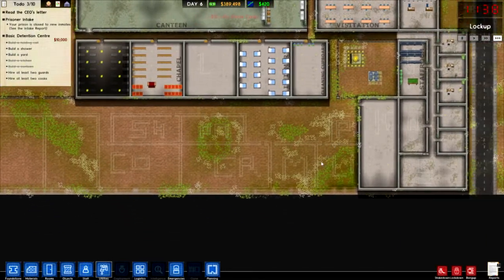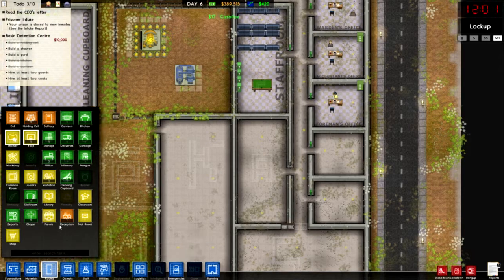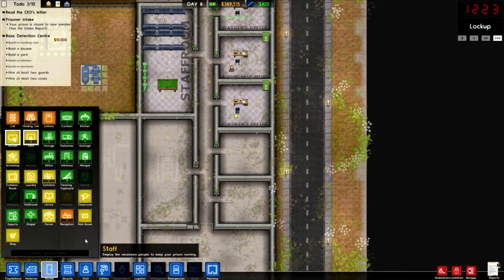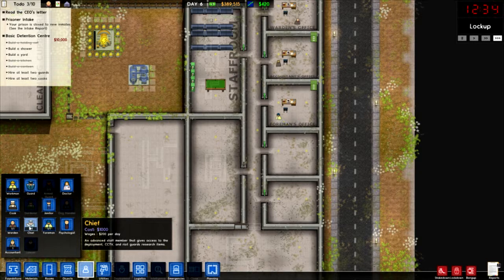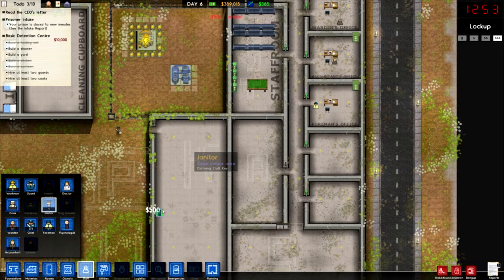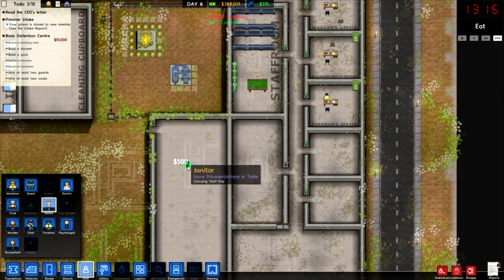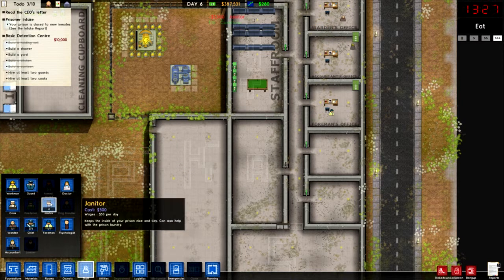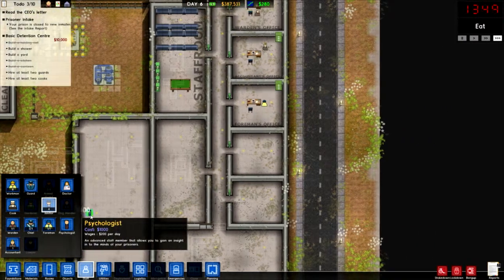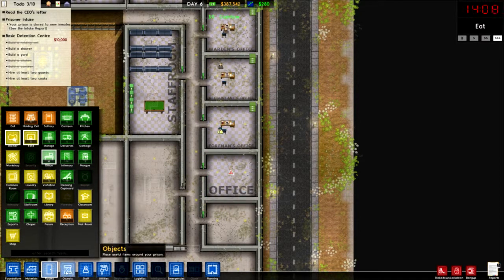So it's just these rooms here we need to do and fill out these ones. Classroom - we can do that soon. What's over here? We need our office because we've got a chief. We might as well get them out to clean the place. We've got a chief, we can get one in. So we need our office built.